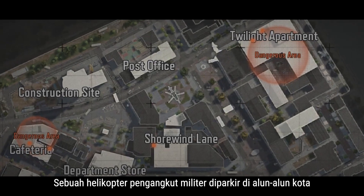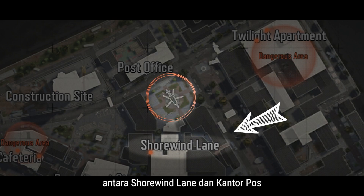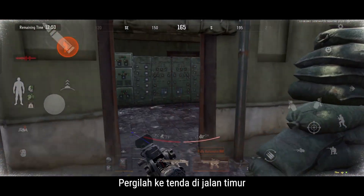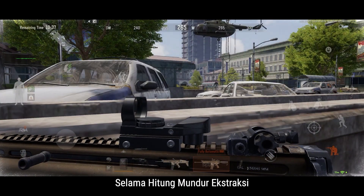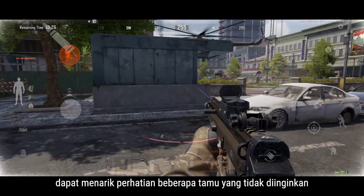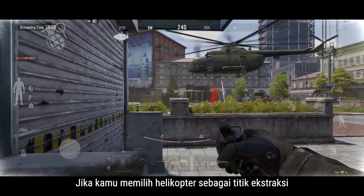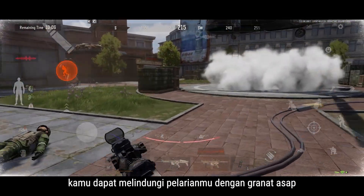A military transport helicopter is parked at the square between Shorewind Lane and the post office. Head to the tent on the eastern street and use the radio to start the helicopter. During the extraction countdown, the sound of the chopper's engines may attract some unwanted guests. If you choose the helicopter as your extraction point, consider covering your retreat with smoke grenades.